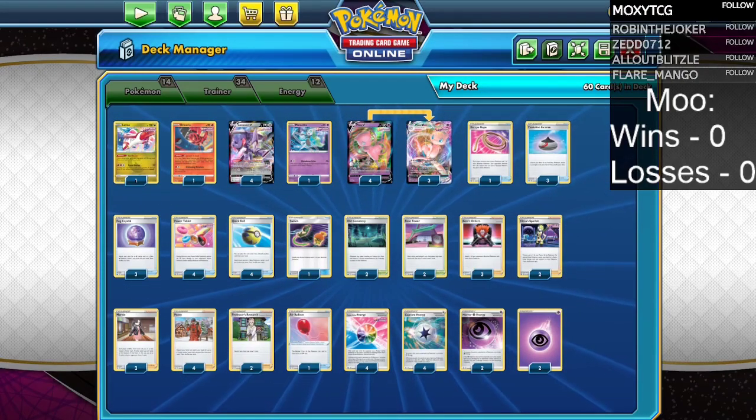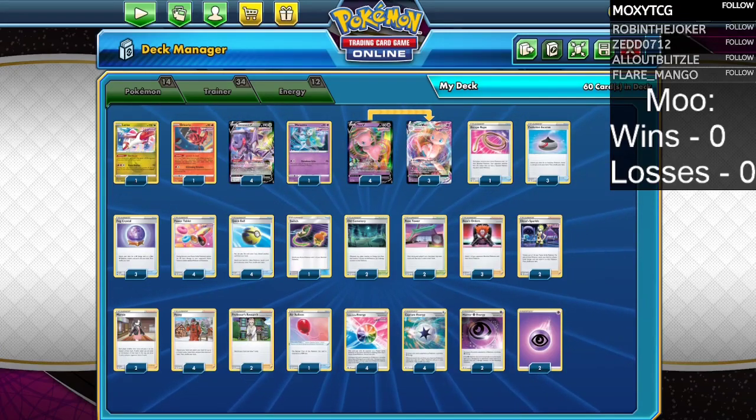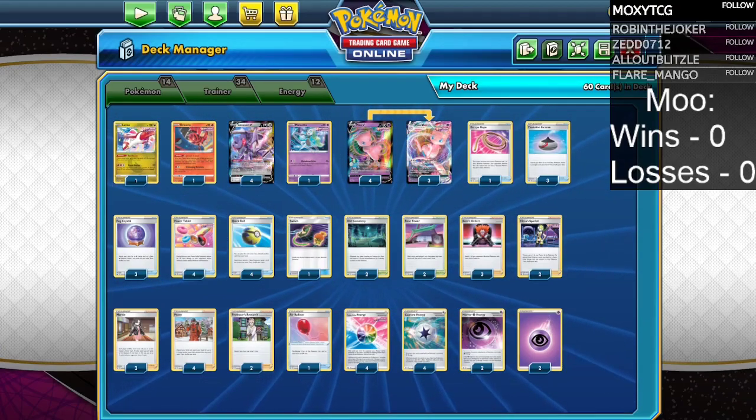My number one pick for the best new Fusion Strike deck — Mew VMAX — costs something like 700 Evolving Skies packs to build right now. Will it actually be worth it? I sure hope so, especially after the disaster that was Genesect V.